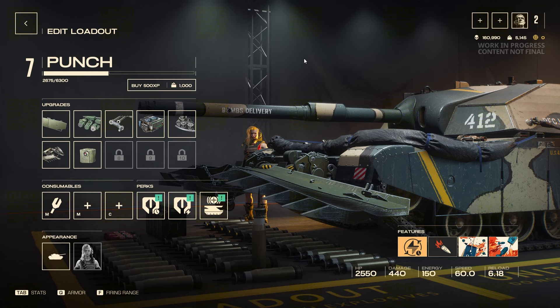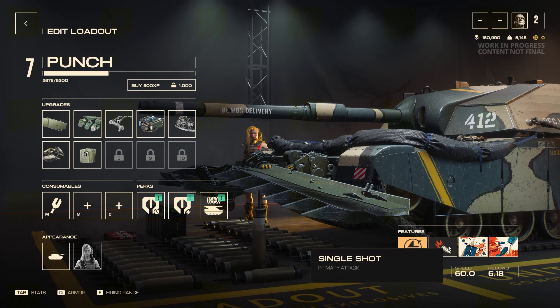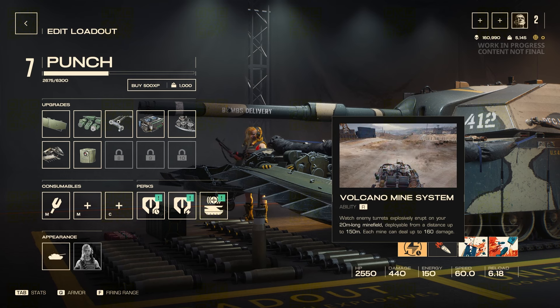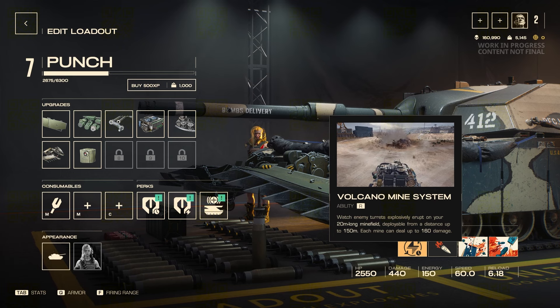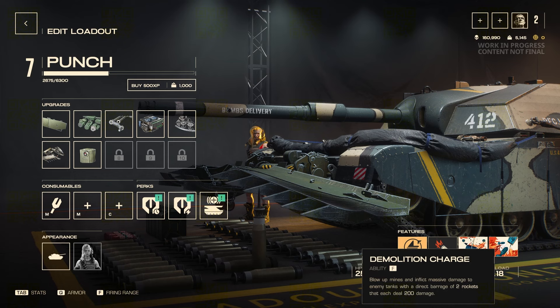Punch is a support defender, and with the features, upgrades, and perks available we're going to talk about potential play styles. For features, we've got Support Master — it quadruples your energy regeneration for 15 seconds after dealing 1200 damage in 30 seconds. The first ability is the Volcano Mine System, which lays out mines, and when you drive over them you take damage. It seems to track very consistently.